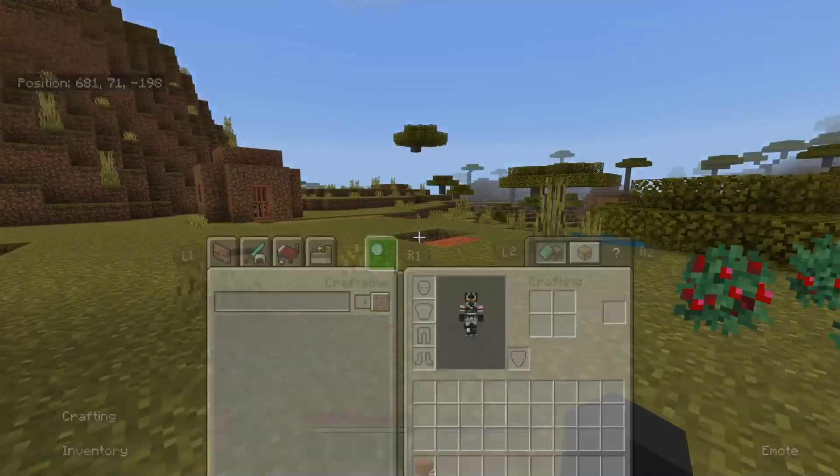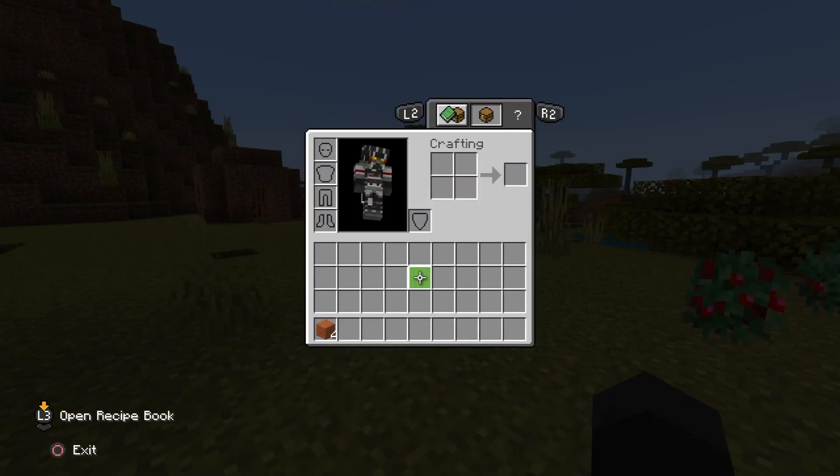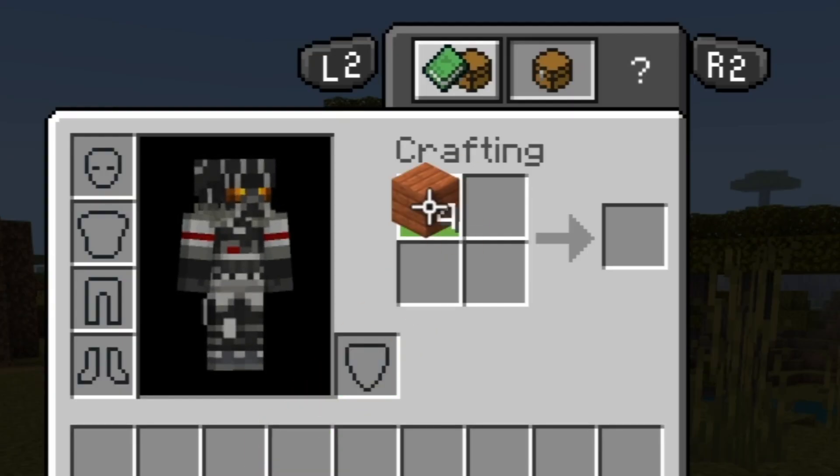So first, you go into your inventory like this, and then you go down to this, and then you move it up here, and you do this.